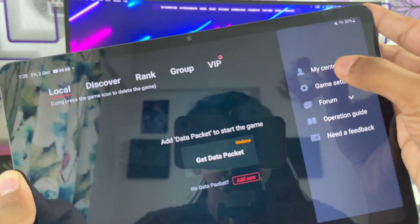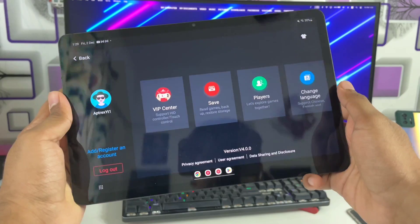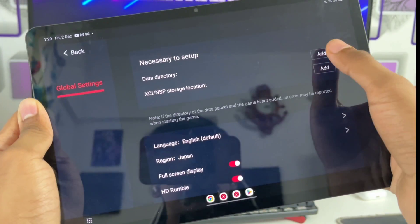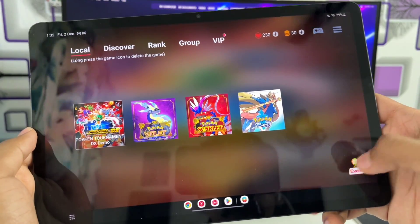Let's click on the three lines, go to My Center, and log into the Eggna Simulator account. I am logged in now. Let's go back and go to game settings to add your data directory and also XCI/NSP storage location. In global settings, there are no new settings.